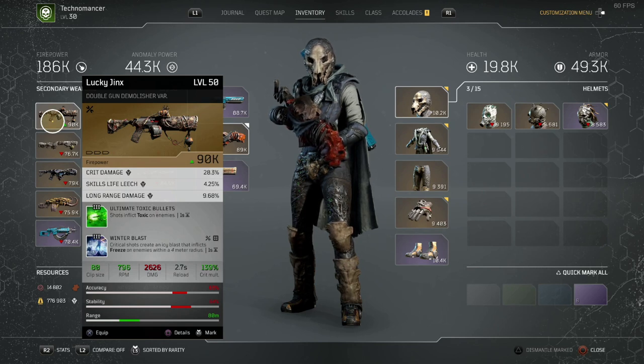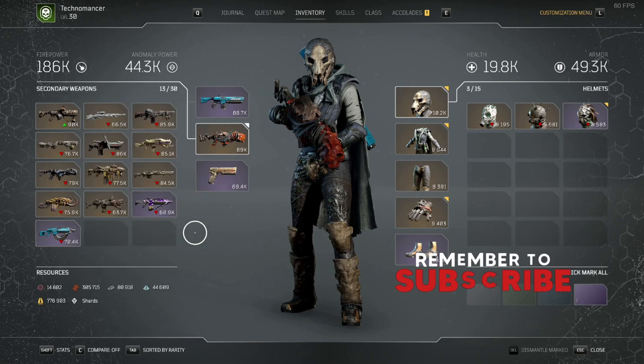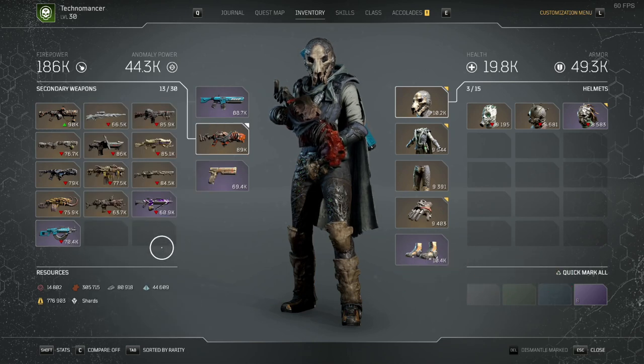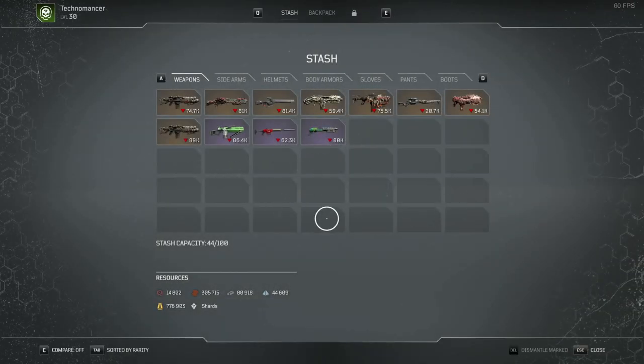That being said, you can give those characters a significant boost to their armory via your first character. If you're like me, you're only really looking for legendaries, but you're still getting a ton of purples, and the purples have both tier 1 and tier 2 mods on them. So here's the plan: take all your purple items and instead of destroying them, put them in your stash. Then fill that stash up with as many different mod variations as you can — tier 1s, tier 2s, all of the above.